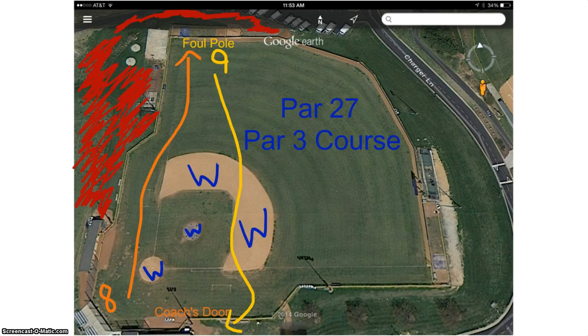Our final hole is our toughest hole. You must avoid water, go outside the field, and aim for the coach's blue door that leads to his office. You can also play it safe and try to go around the water. The choice is yours depending on the situation you are in. And that is our Par 27 total course, 9 holes at Charger Stadium.